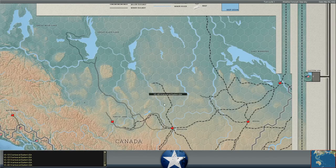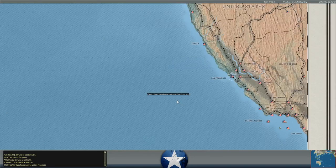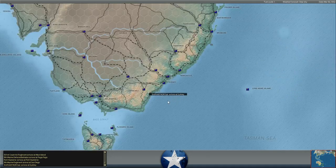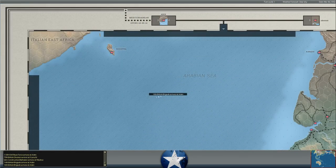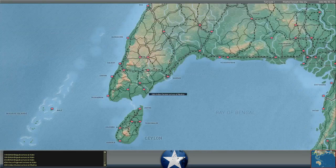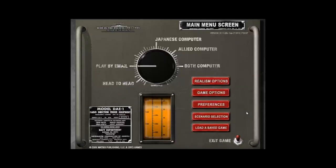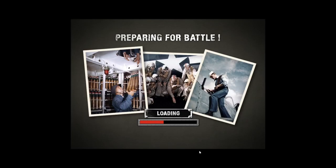I'm due for some considerable reinforcements this turn. The 9th Marine Regiment arrived in San Diego. The 70th British Infantry Division arrived in Karachi. The 14th Brigade, 16th Brigade, and 23rd Brigades arrived at Aden - so we've got three new infantry brigades that are unrestricted that just arrived in the Middle East. That's good news for us. It should allow us to start reinforcing some of those areas in the India-Burma theater with some decent British troops.